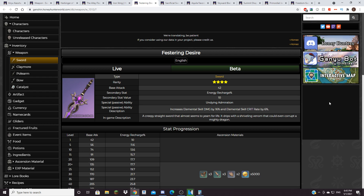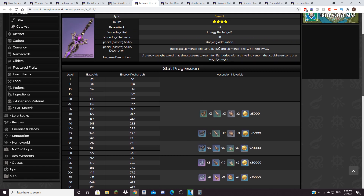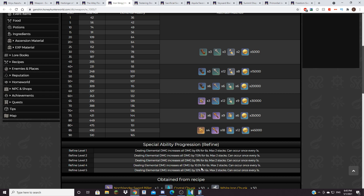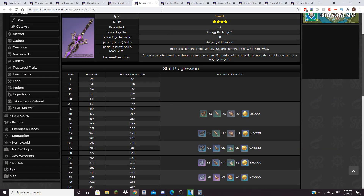Festering Desire is also a free-to-play option if you've been playing since Dragonspine and have it at Refinement 5. However, I don't think Festering Desire is a good choice for Kazuha. Energy Recharge is fine, but Kazuha is already pretty good with energy. The passive increases Elemental Skill damage by 16% and Elemental Skill Crit Rate by 6%, but his main source of damage as a DPS is Plunging Attack and his Ult — not his E. So you want a weapon that buffs his Plunge or his Ult, and Festering Desire only buffs the E, which I don't think is worth it.